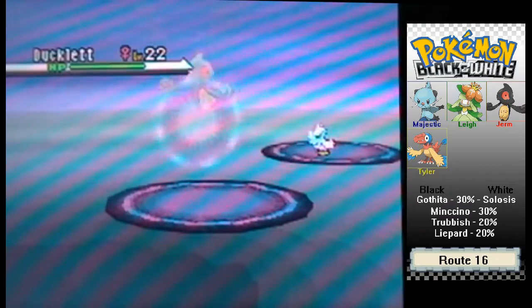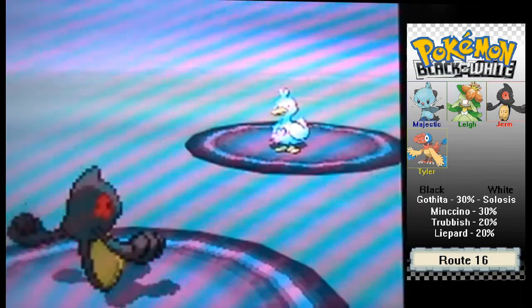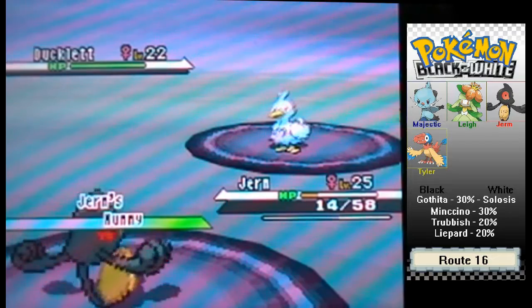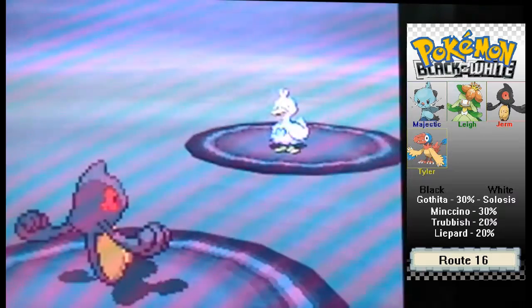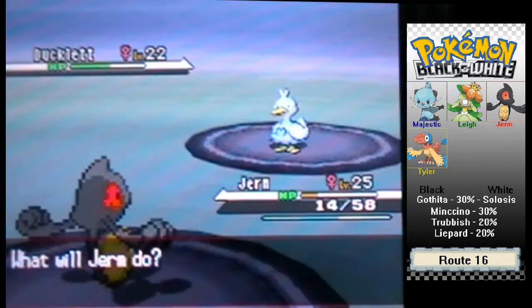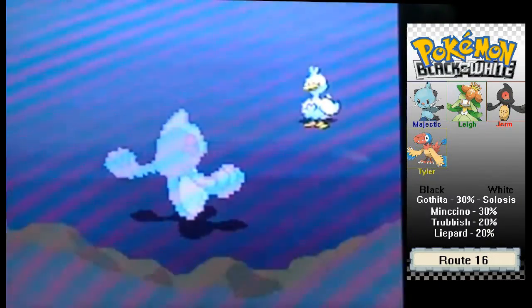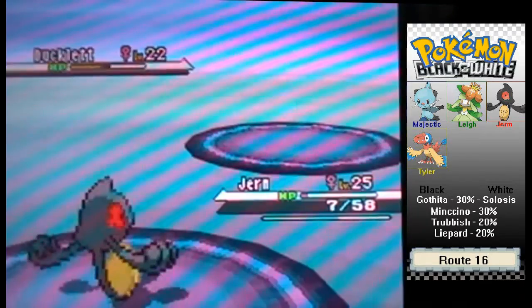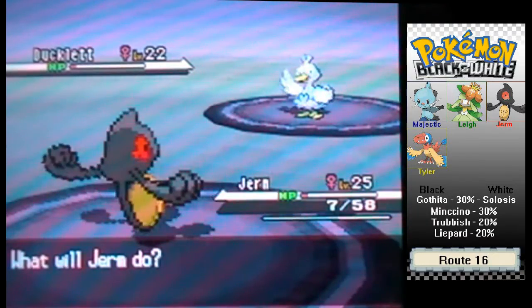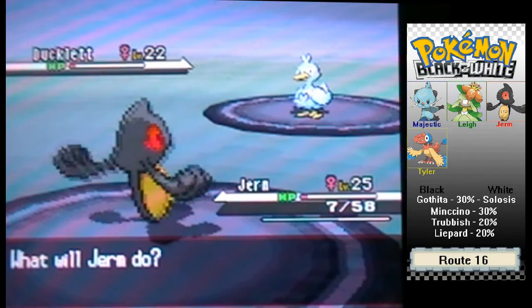So we have Germ. I think we're just going to use Ominous Wind. It shouldn't do too much because Ducklett mainly has special attack and not physical. Plus we have really high defenses. Oh God, what a boss — this might actually take me out. No it didn't, because we're boss. I guess we're going to have to heal Germ up — HP Restore and then a Lemonade.